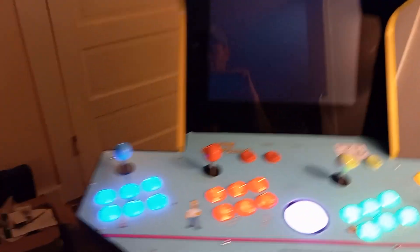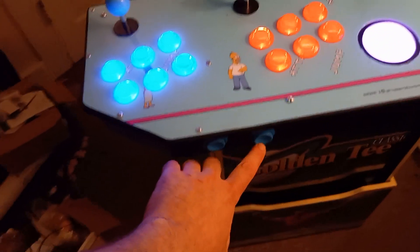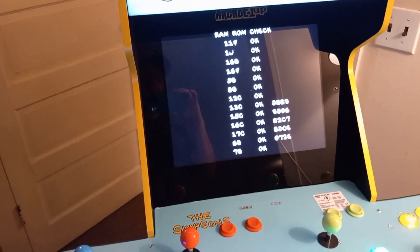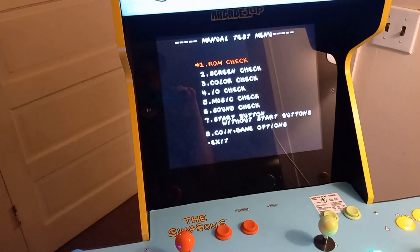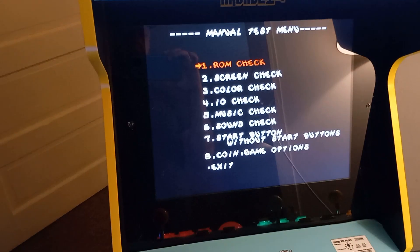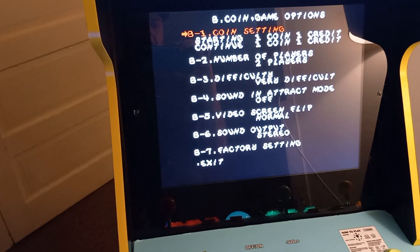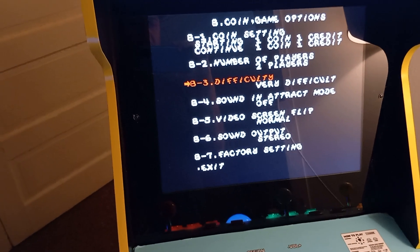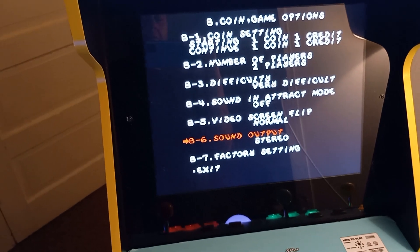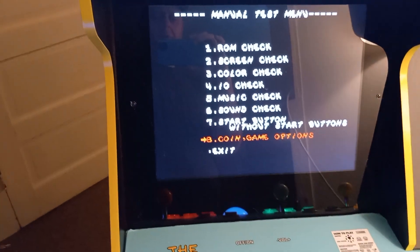The Simpsons allows you to go into the test menus if you hold the start button. Hold that down and it should go into it - there it goes, manual test menu. You can go down to coin, game options, and difficulty. I've got it set on very difficult because normal is not challenging at all - this game's just not hard. Sound and attract mode is off, so that's good.